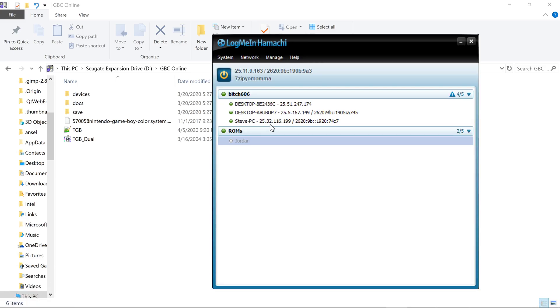Antonio already joined my Hamachi group, and he's gonna right-click on my name, since I'm gonna be the host, and he's gonna hit Copy IPv4.